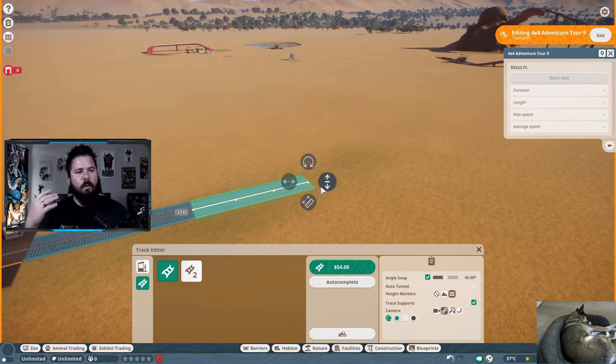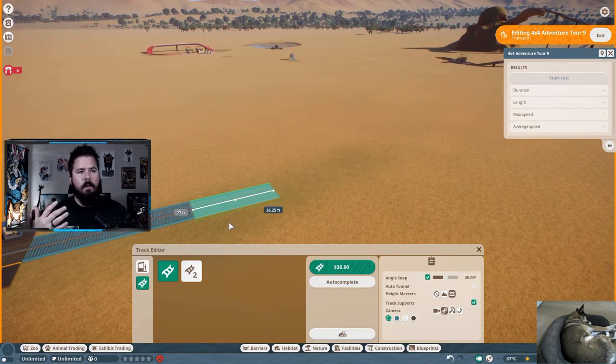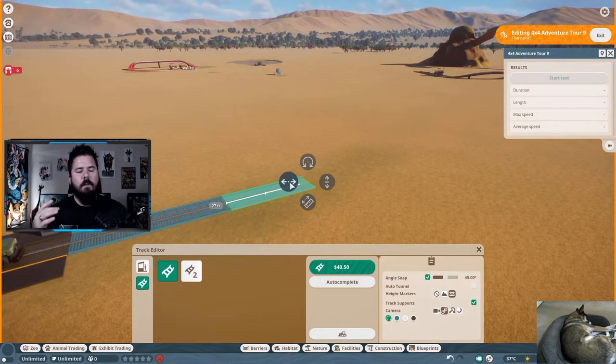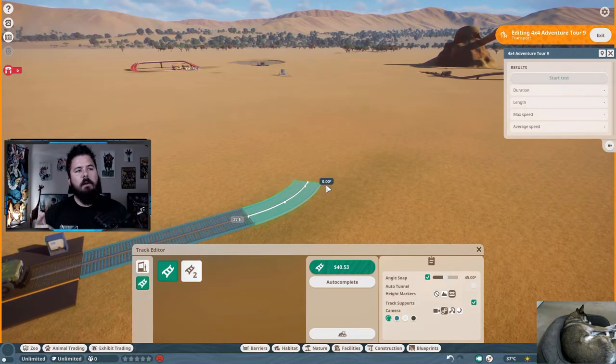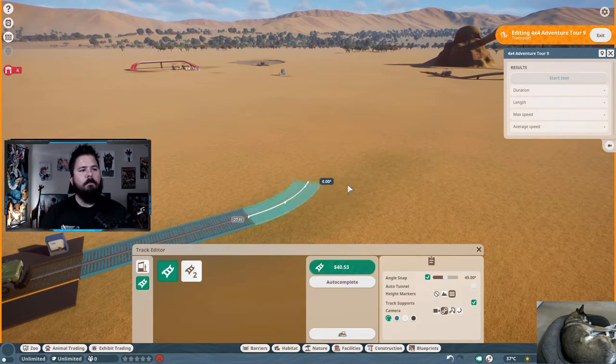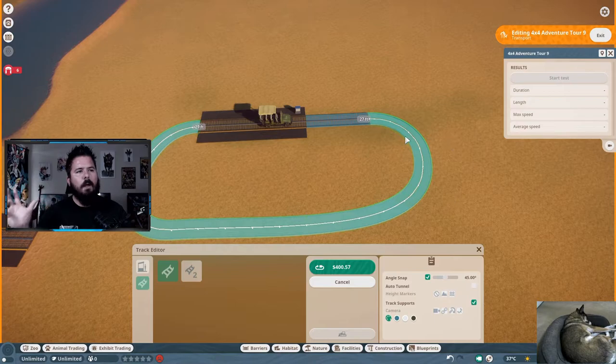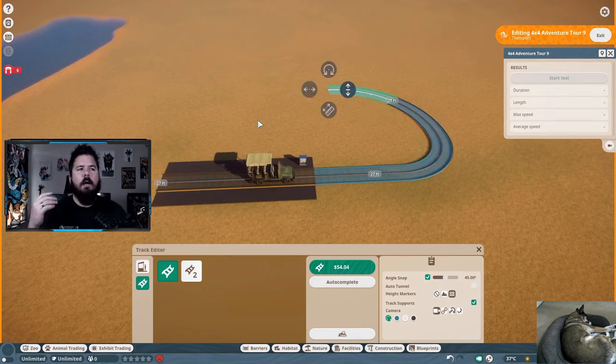With the track section controls, you have four menu items. The first is the length of the track you're building — keep it smaller for sharp turns, longer for straighter distances. Next is which direction it's turning. Then height, which goes up to 22 degrees up or down. Finally, banking — you can tilt it left or right. You'll also see Autocomplete as you build: click it and the ride finds its way back to the nearest station. I like to personalize my ride so I don't use autocomplete much, but it's there if you want it.